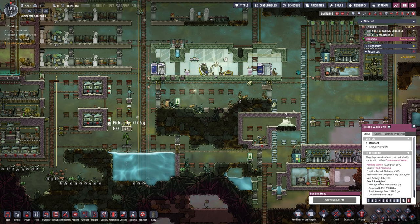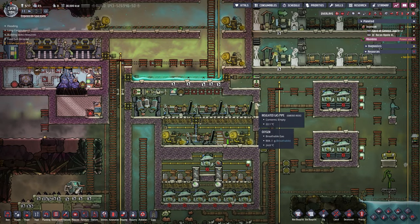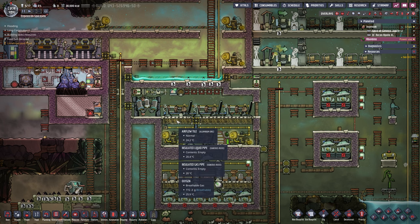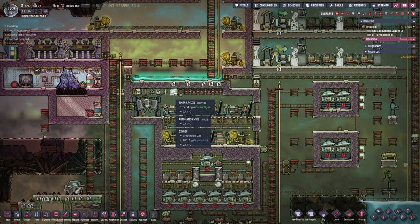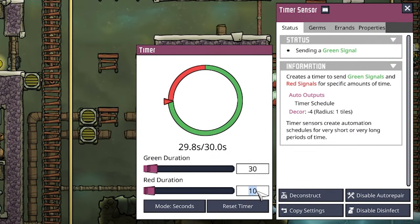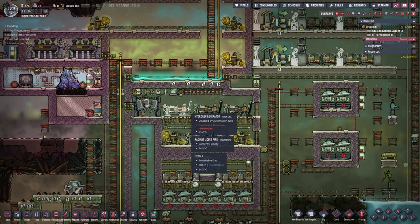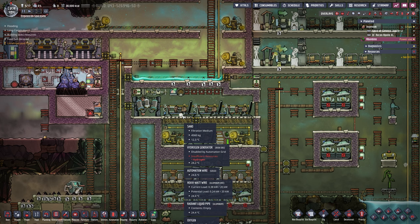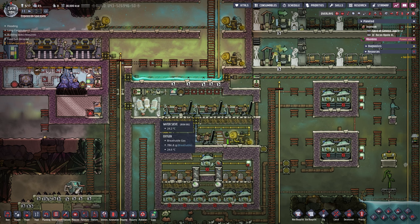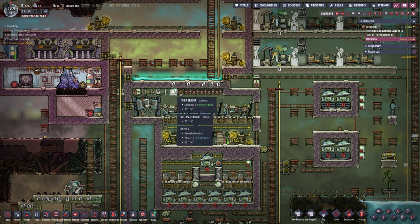Over on Abundino, our polluted water vent has three cycles until the next activity, so we have three cycles to build what we need. I made a couple of changes here - I opened up both walls again since it doesn't matter. We have a timer sensor connected to this conveyor chute, set to 30 and 270, so it's open for 30 seconds every 570 - 30 and 570 makes 600, exactly one cycle. That way we're not dumping all our sand in here, since 30 seconds is more than enough, especially with 4.5 tons already in here.